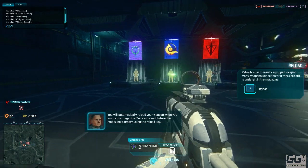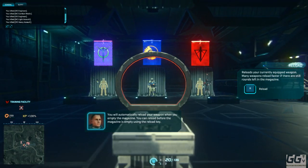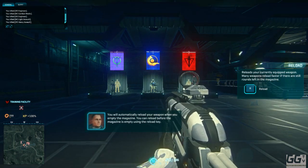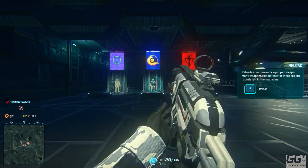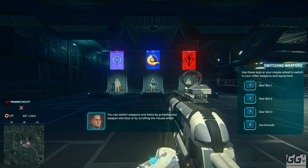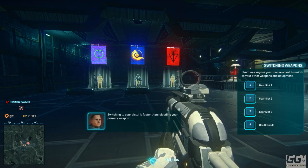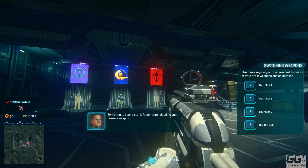'You will automatically reload your weapon when you empty the magazine. You can reload before the magazine is empty using the reload key. You can switch weapons and items by pressing your weapon slot keys or by scrolling the mouse wheel. Switching to your pistol is faster than reloading your primary weapon.'